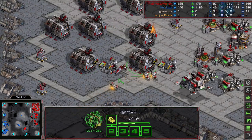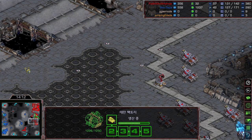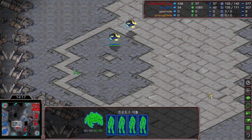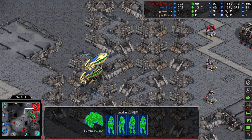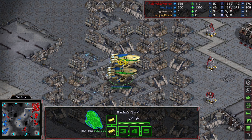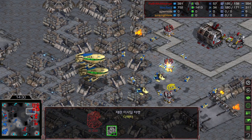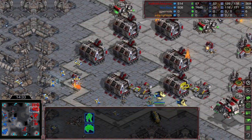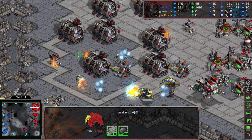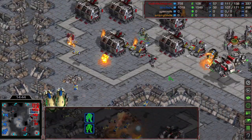Sometimes units get blocked and pathing is really weird in this game. Two shuttles are flying toward Flash's main base. These two carriers will attack the missile turrets, and when the turrets focus on the interceptors, Mini can unload his army. He drops his army right next to the factory, but Flash's two tanks arrive on time.